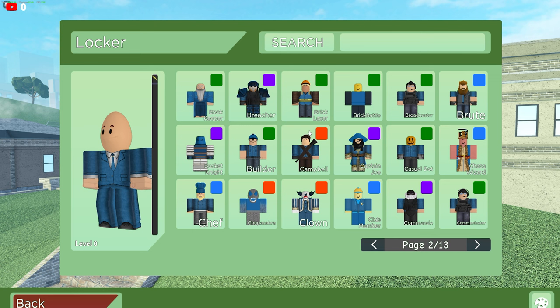Page two — he actually has the Chaos Wizard on page two. If you guys don't know, the event is live right now if you guys are watching this, so if you guys actually do want to get it, you can go and get it. We also have Club Member, which is cool. We have Clown, Chupacabra — Chupacabra was one of the events as well, I'm pretty sure.